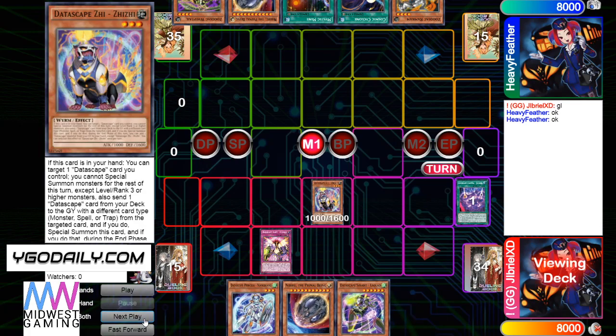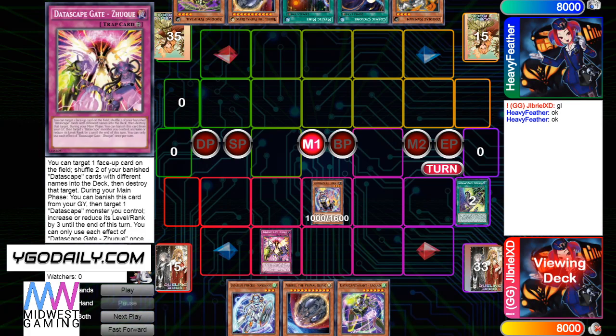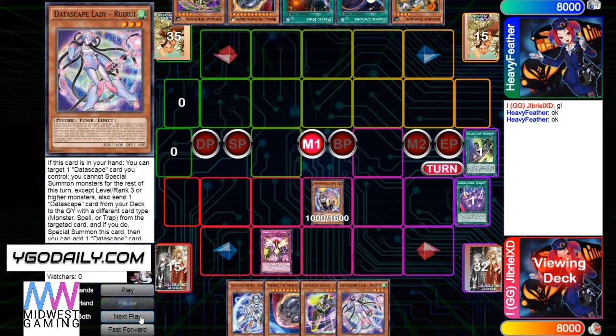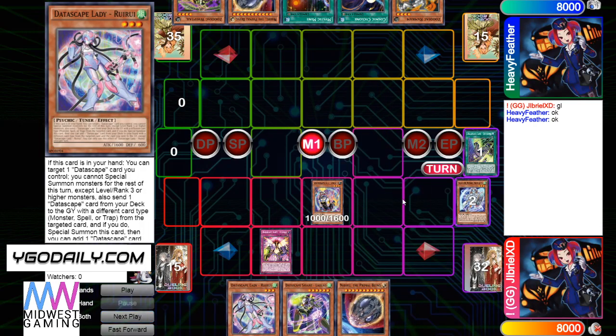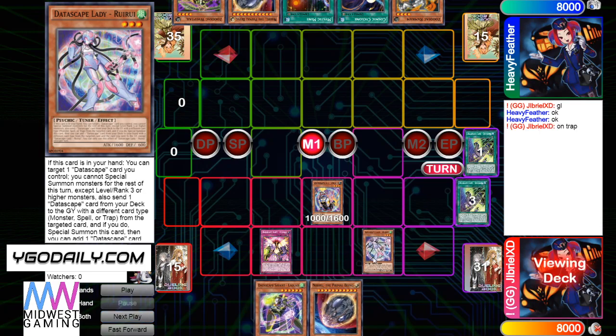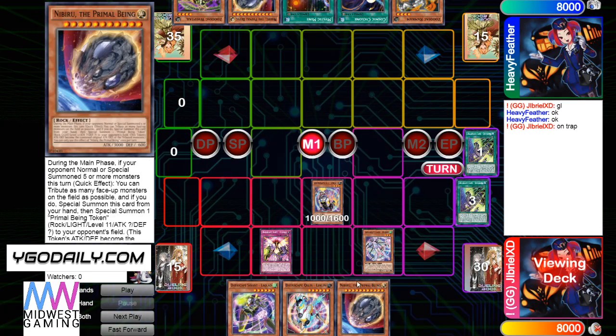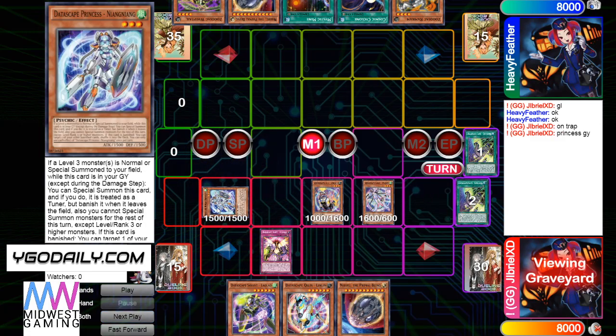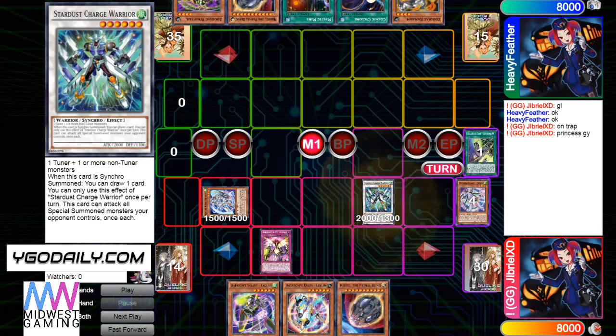And then activate Shishi — that's going to target this and then send something that isn't a trap. The Spelling Grave is really good because you can banish it to add and then send a card from hand to grave. And then he added the rota of the deck — like when you summon it you get to add. He's going to use that, send the spell, and then add Lin-Lin with it. Then he's going to use Princess and Grave to summon itself out. Then make Stardust Charge Warrior — that's going to let him draw one.